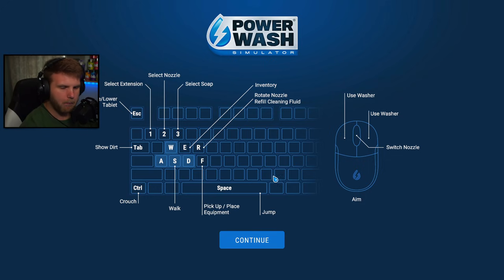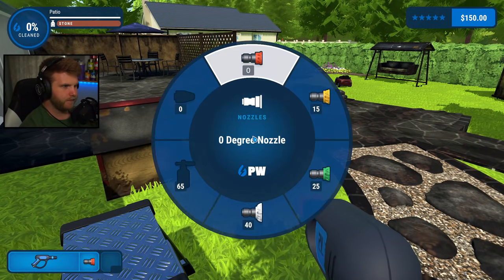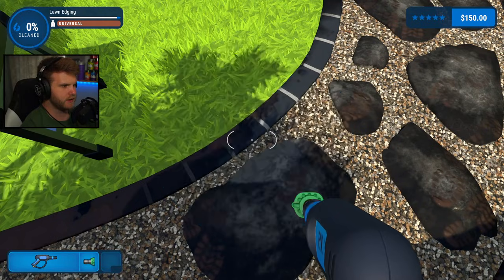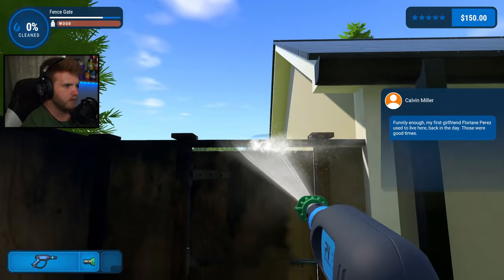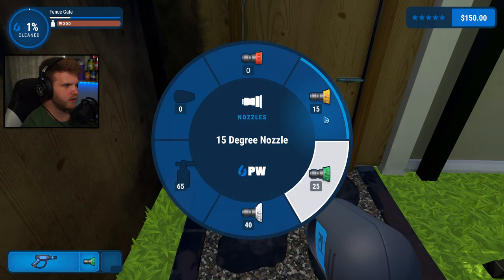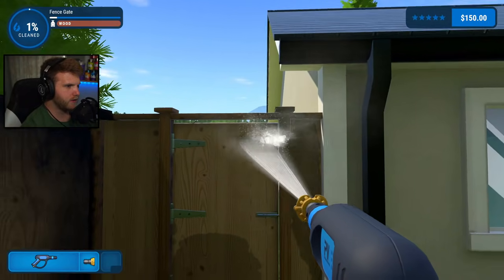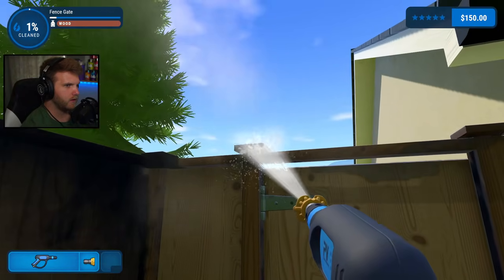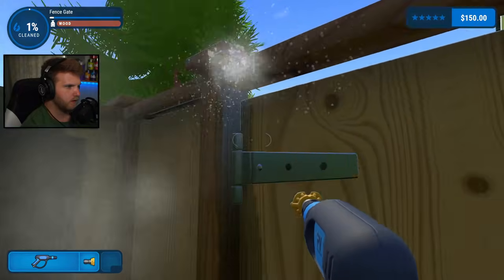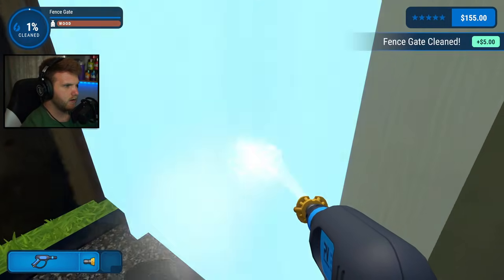So we're going to go out there. I'll select nozzle — there's soap? I don't have any soap yet, and no extensions. Here are the nozzles: the 40 degree nozzle. Let's change this to 25 degree. Wow, there is a lot here to clean. Let's change to the 15 degree and see how that is — it's a little bit stronger, gets rid of some more stuff. Fence gate done.